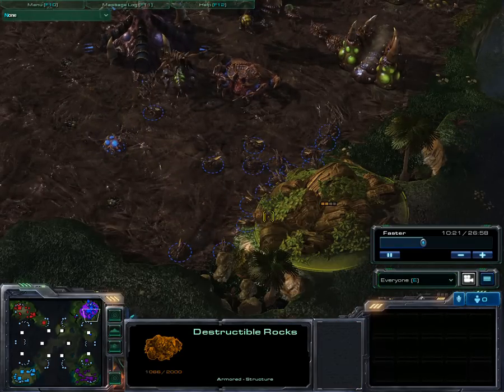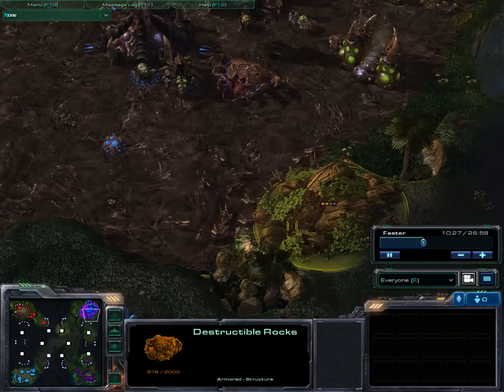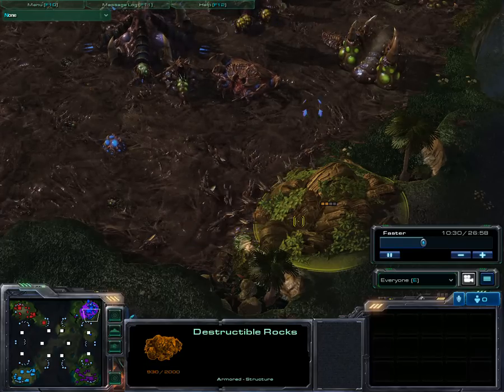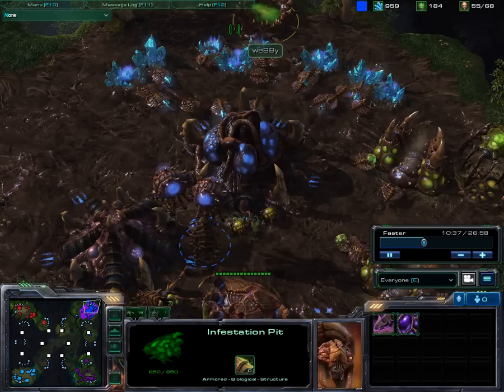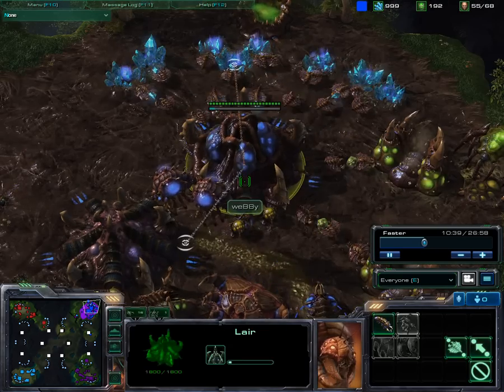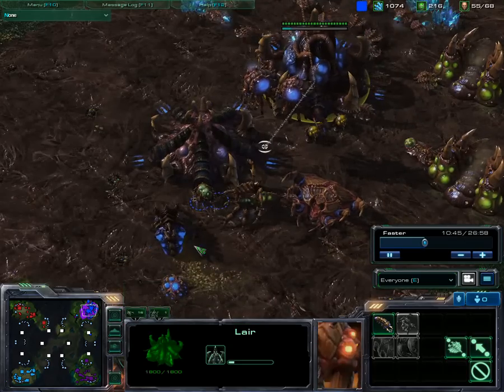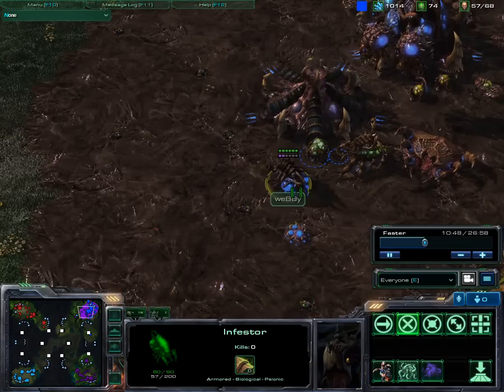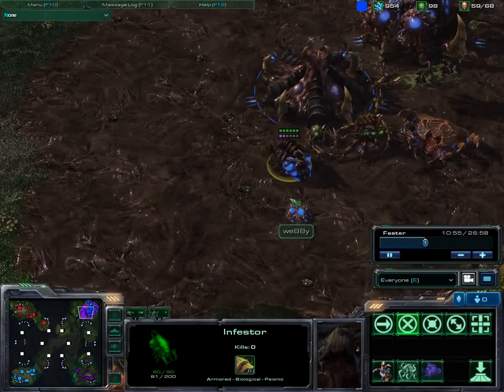There's a Creep Tumor. Zerglings need quite some time for those rocks, whereas Immortals of the Protoss just eat those rocks like nothing. The Infestation Pit is already done, and he is directly teching into a Hive — Tier 3. He already has an Infestor. Pretty interesting.